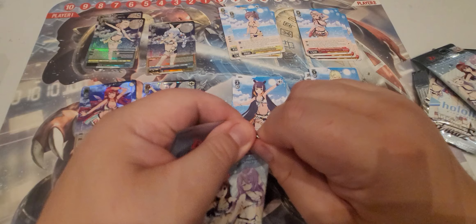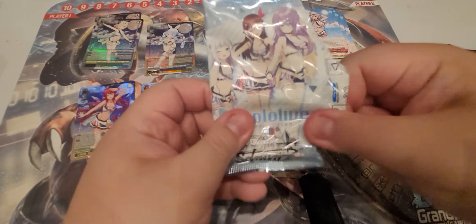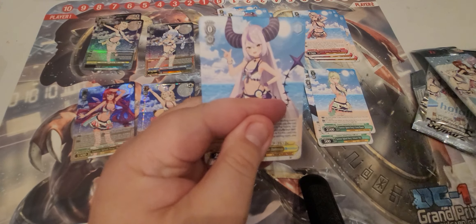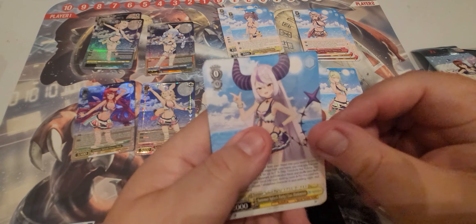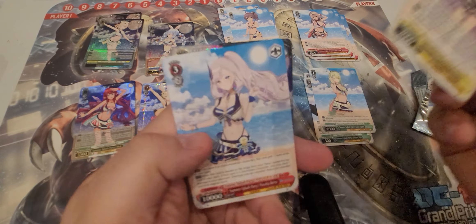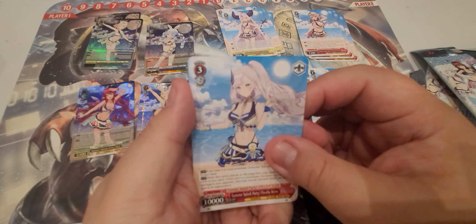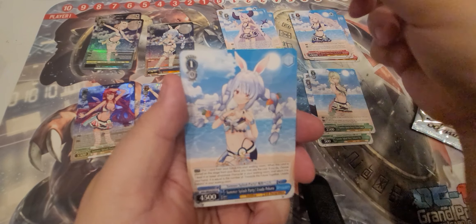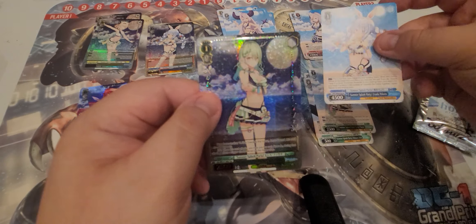I remember in the last premium set Iroha was actually really good. This one looks like she can cheat herself out — if you have four Hololive characters on the board you can get her out a bit early. La Plus was actually one of the killer cards in the previous set, she was like the biggest hit you could get. Pack six: Rain, normal Pekora, and our shiny is Sana.